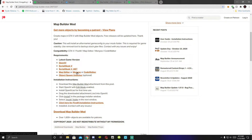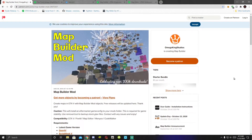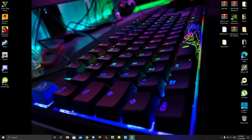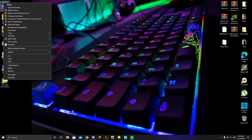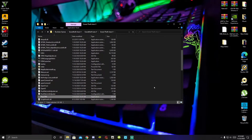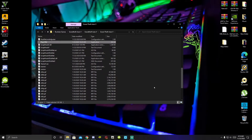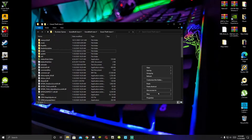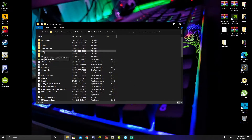With that all said, make sure you guys download all the files and we can get started. The first thing we are going to install is Map Editor. All you got to do is go to your Grand Theft Auto V folder, hover over it, right-click and open file location. The first thing you got to do is make sure you have a scripts folder. If you do not have a scripts folder, just right-click, create a new folder, and rename that folder 'scripts'.